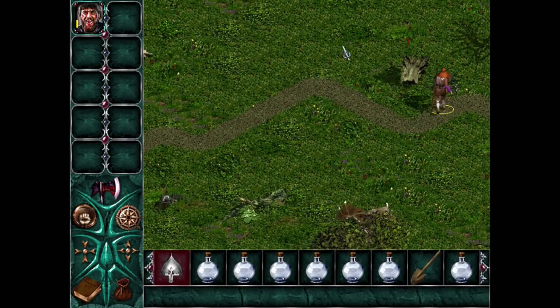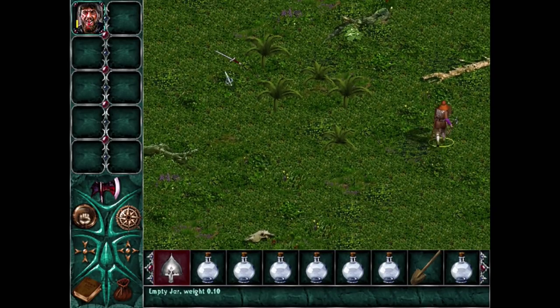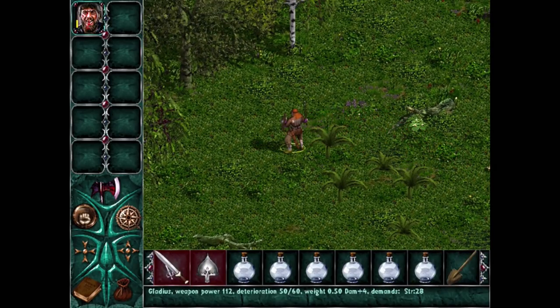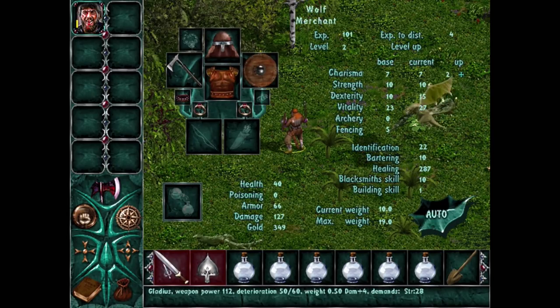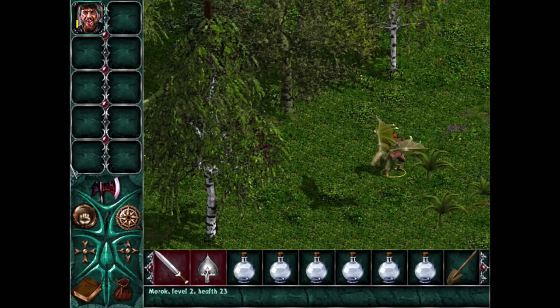More level two spiders over there. I can't wait until we have more dexterity - I want to get that weapon up there. Maybe it's an anti-spider sword. This is a gladius, which is a pretty good sword - you can see the damage is quite high, and it's got an enchantment of plus four damage on top of that. But it requires 28 strength and we're only at 10, so we're a pretty long ways off from using it.